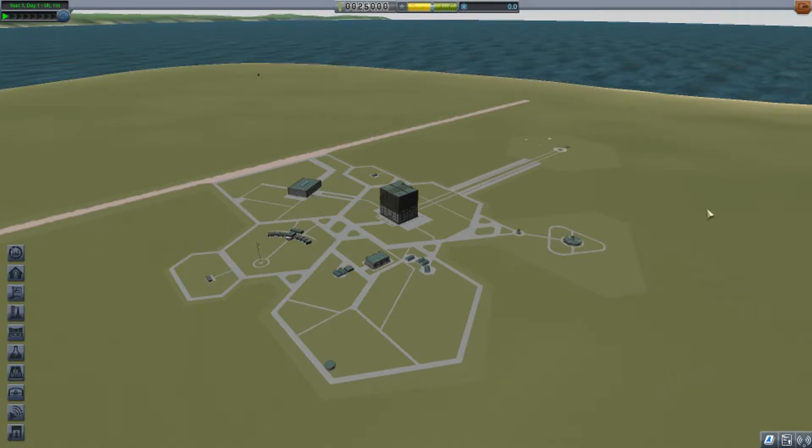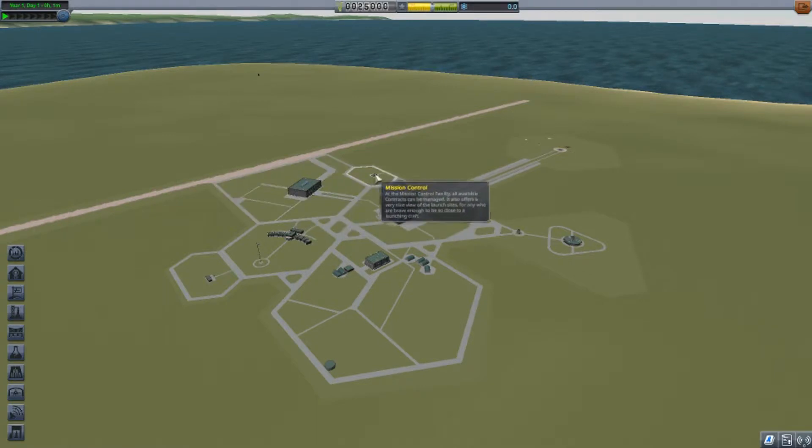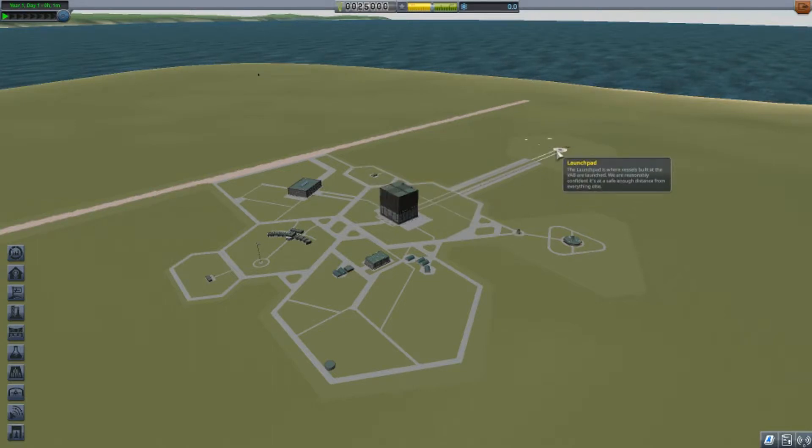The building you'll spend the most time in is the vehicle assembly building — that's where you build all your rockets. Next to it is the space plane hangar, but we won't spend a lot of time there until we start building space planes. The other key ones are mission control and the launch pad. Mission control is where you get your missions, and the launch pad is where you launch your rockets.